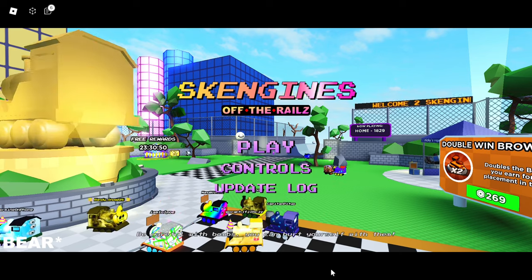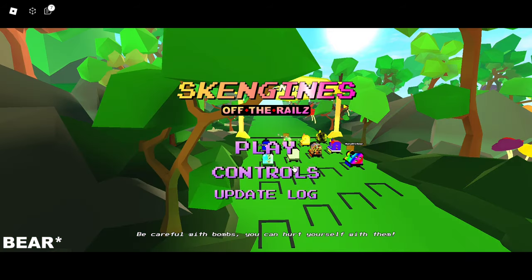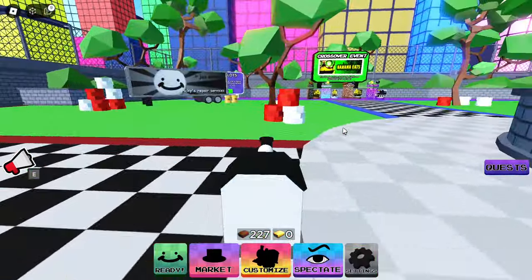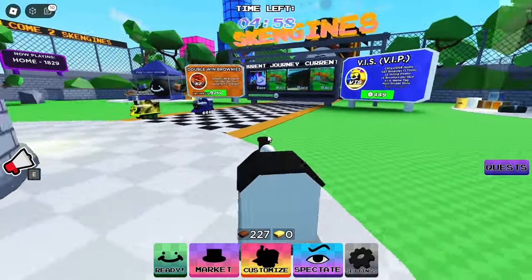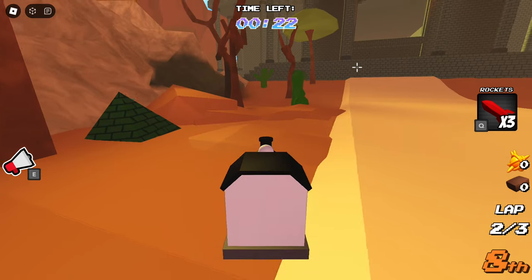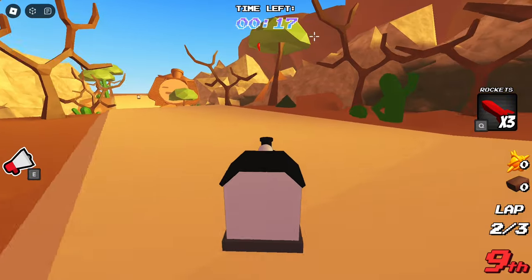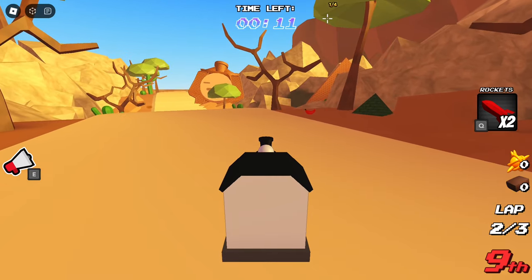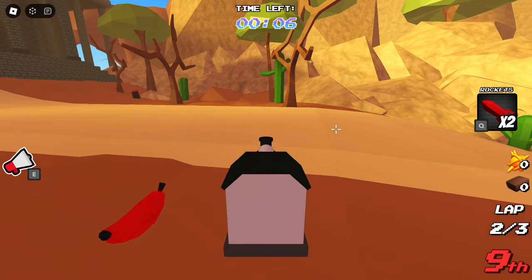Since you guys are mostly interested in Banana Eats, I'm going to show you how to get the Banana Eats skin first. To complete the quest inside Skenjins, you have to find four bananas and shoot each one. There are four bananas on four specific maps. The first banana is on this desert map — it's right on this little tree right here. Just shoot your rocket at it and you'll knock it down.